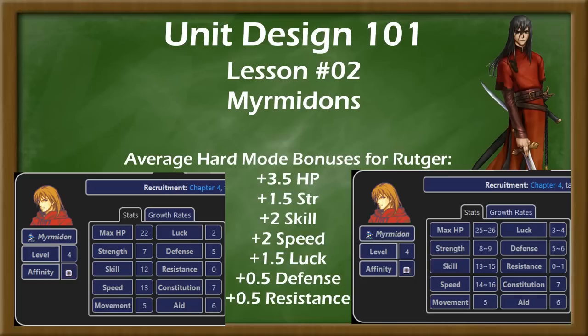That said, Fire Emblem 6 is unique because all of the Myrmidons you get are recruited red units, while all the Mercenaries you get are not, leading to only Myrmidons getting hard mode bonuses, so some may say this is not a fair comparison.